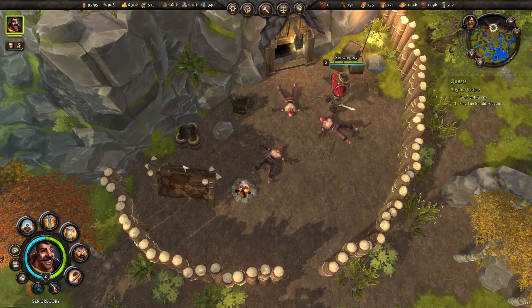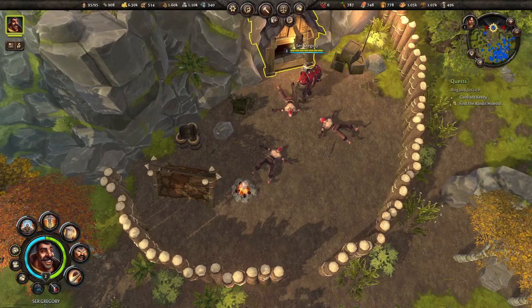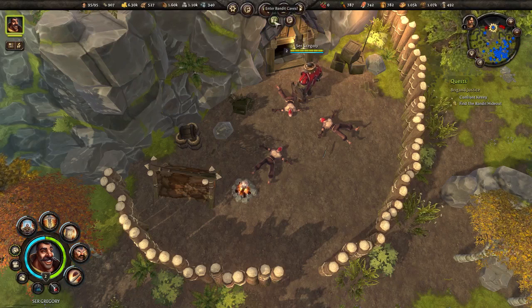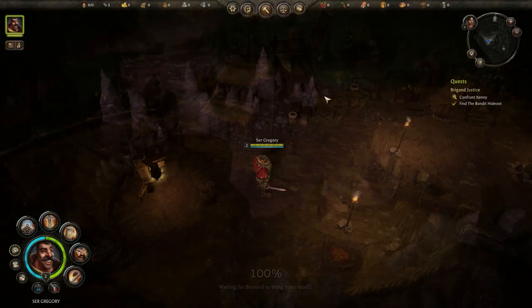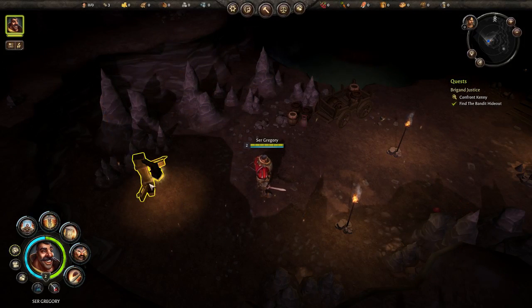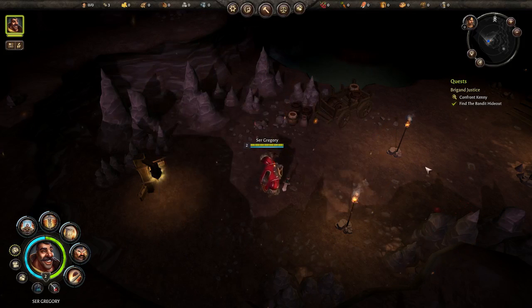Let's get Kenny into the mine — you can't take your militia in there, only your heroes. So Sir Gregory will enter the bandit caves. Here's where the game takes on a completely RPG adventure side, which is absolutely fantastic to complement the settler side of the game. You should all be able to tell by now how special Folktale is. The fact that you can adjust their statistics as they gain levels, go right down into adjusting armors and resistances — it's got all the good stuff.